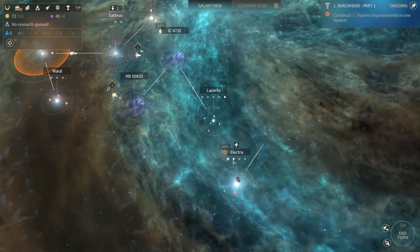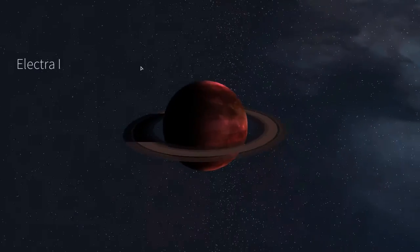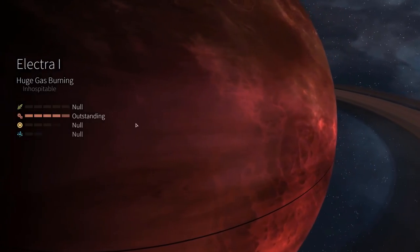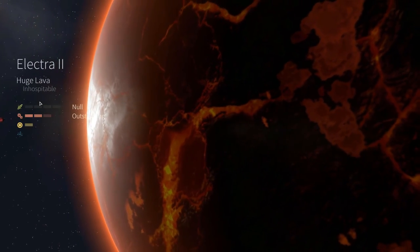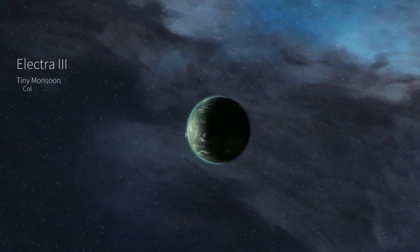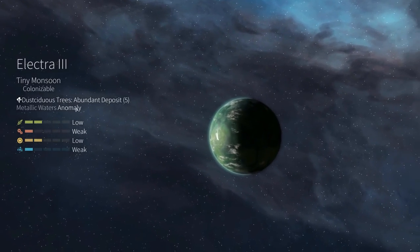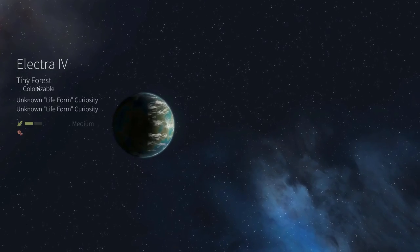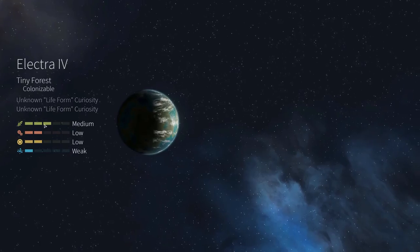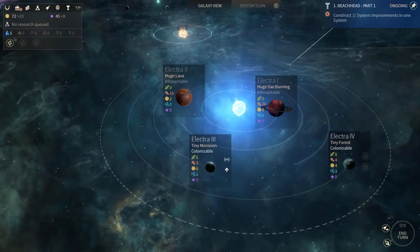Electra is there and it has two colonizable planets! Let's see what we have - looks like a giant gas burning planet which is great for industry, though quite far. There's also a huge lava planet, also great for industry, a tiny monsoon which is average, and a tiny forest which has medium food - I guess it's quite decent overall.